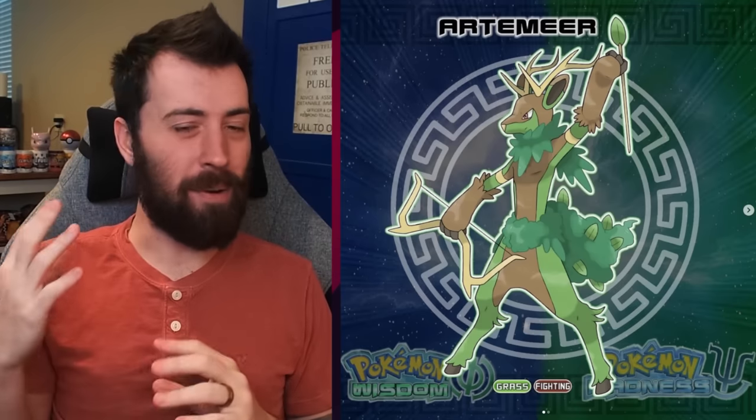Next up, we've got Artemir — completely makes sense with Artemis, whose animal is the stag or deer. That completely makes sense, and it's Grass Fighting. So I might have gotten the whole type trio mixed up — maybe it's Fighting, Steel, Fairy, with the water type being Fairy.